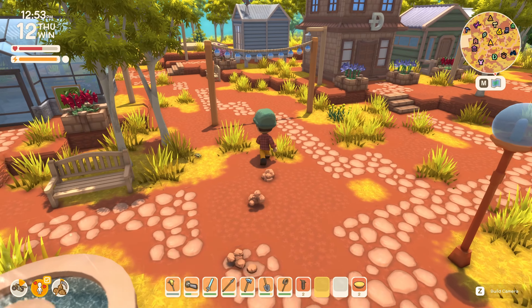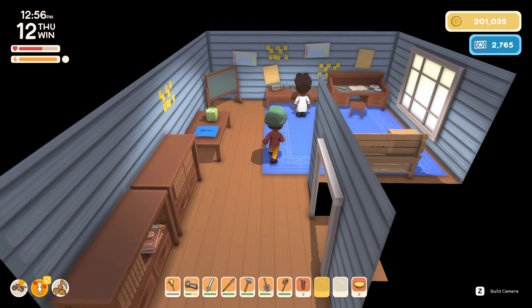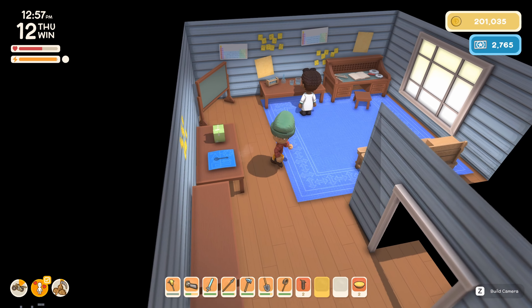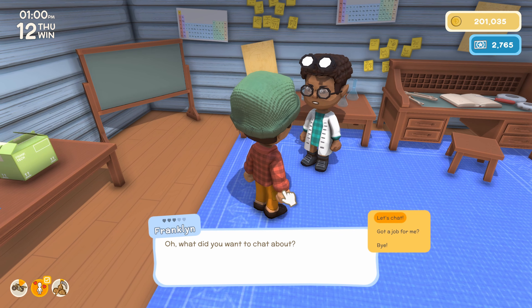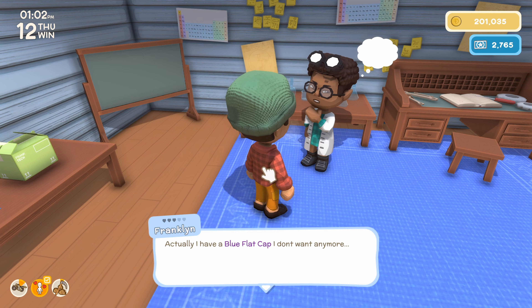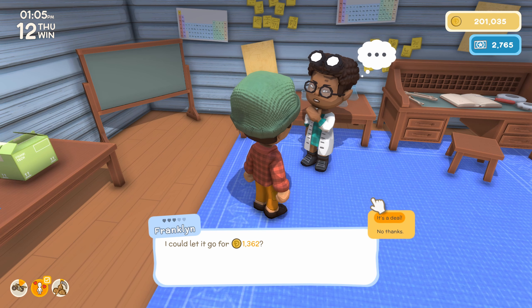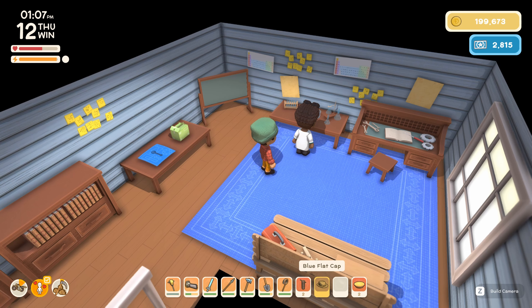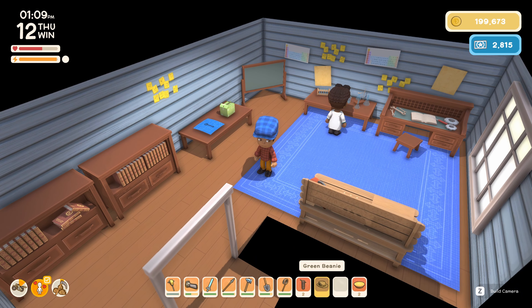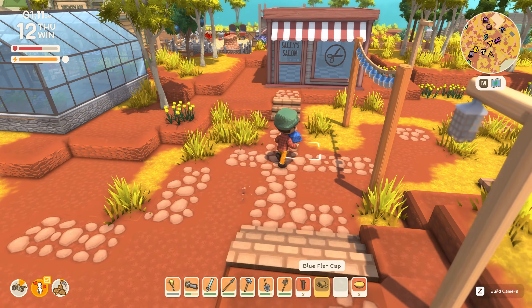Who else should we speak to? Maybe Franklin — see if he needs anything done for the day. 'I have a blue flat cap I don't want anymore. Do you want to buy it? Could let it go for 1,300.' Sure. Actually, yes, we definitely have a blue flat cap already, so we'll sell that off. Let's chat with Sally and see if she needs anything.